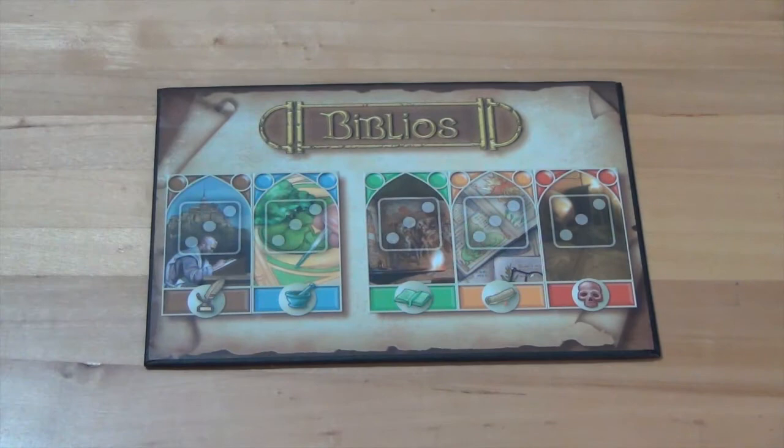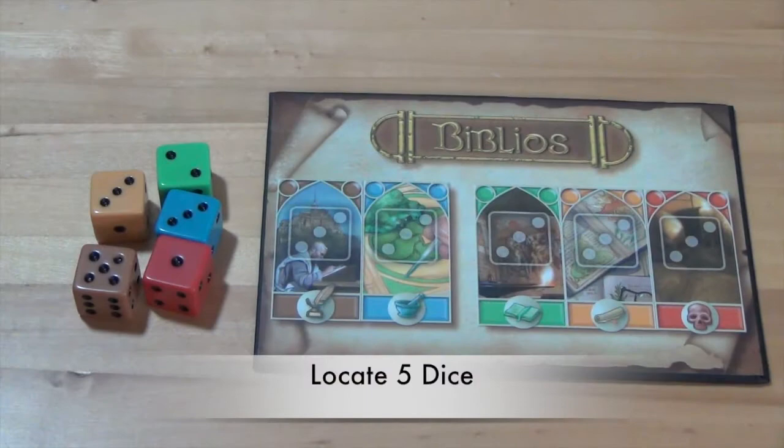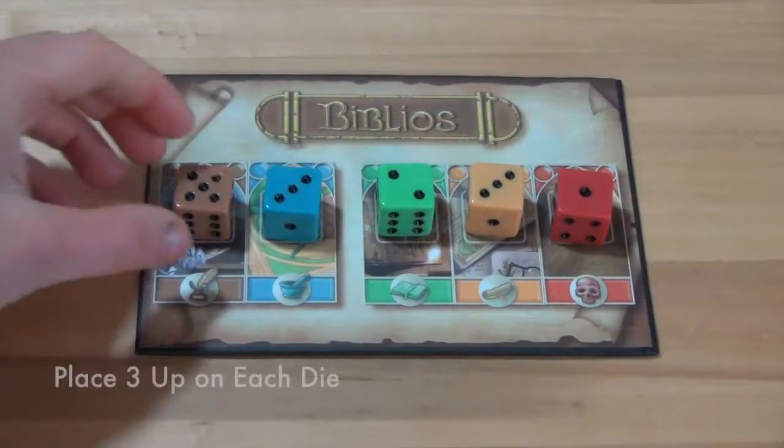To set up the game of Biblios, first place the Scriptorium in the center of the playing area. Next, locate the five dice and place each of these on their matching color on the Scriptorium. Adjust each die so that three is facing up.